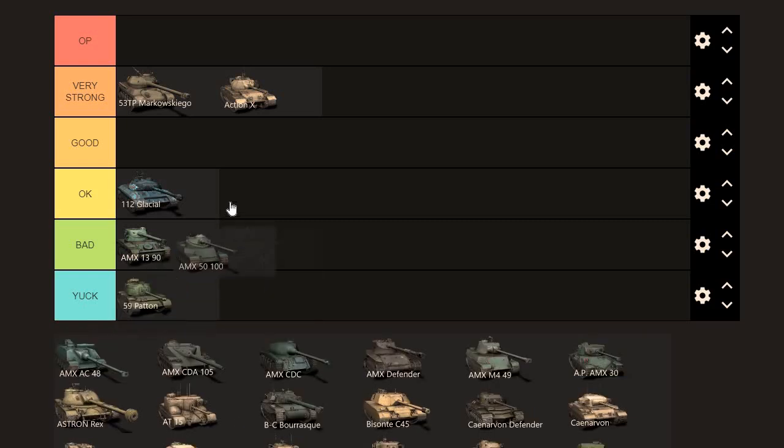The AMX 5100 — yeah, solid tank, can't complain about it. It's got those 3 shells, got more damage potential than the Glacial but doesn't have the armor. A little faster. I'm going to say it's an OK tank.